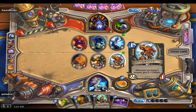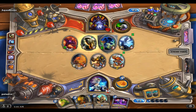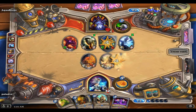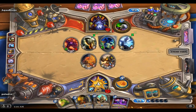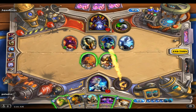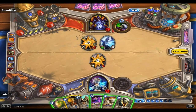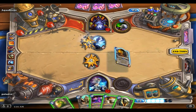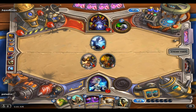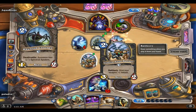Buccaneer: whenever you equip a weapon, give it one attack - well, that's never going to happen. Let's finish that off, finish that off, kill that, and boom. So what do you got? Stormpike Commando gives me Goblin Auto-Barber.